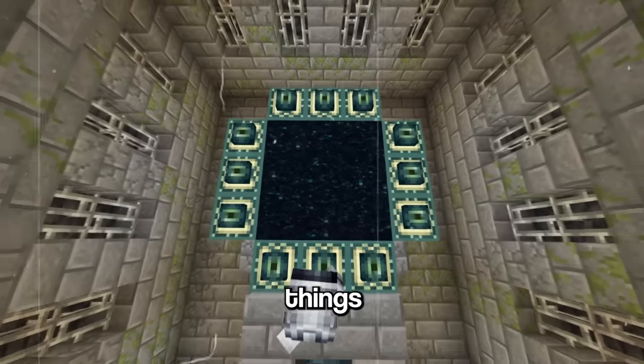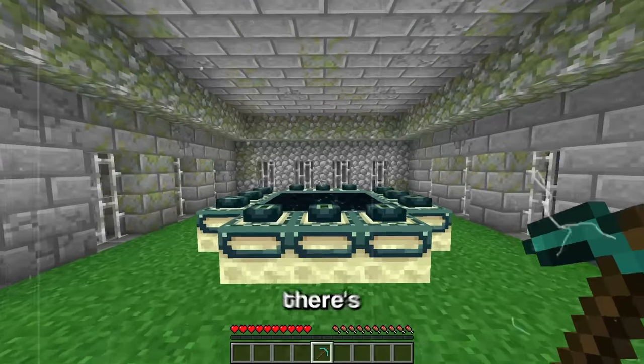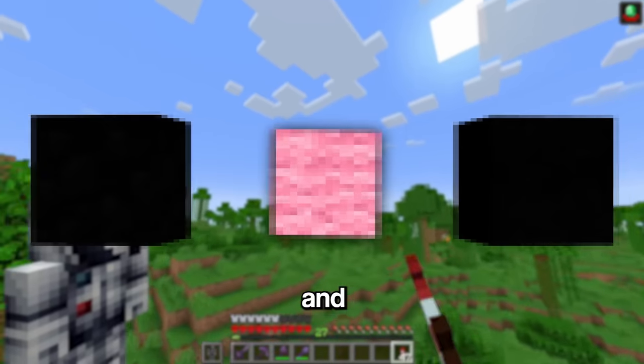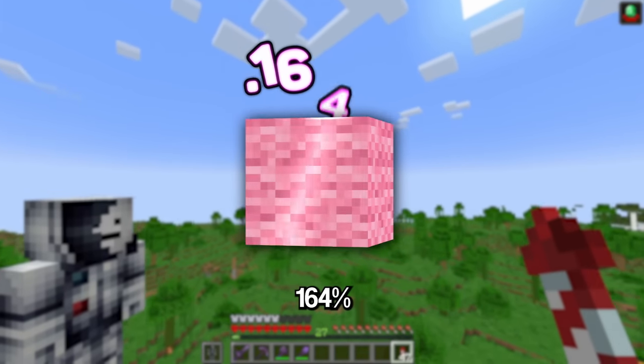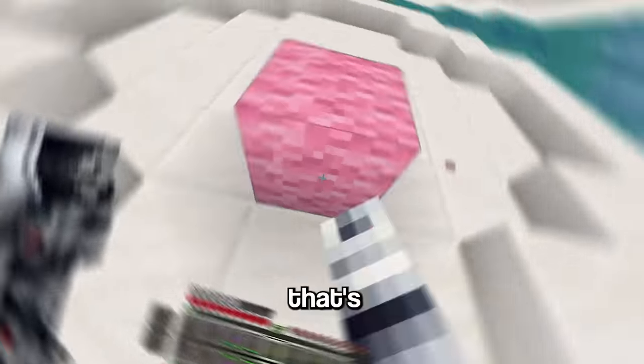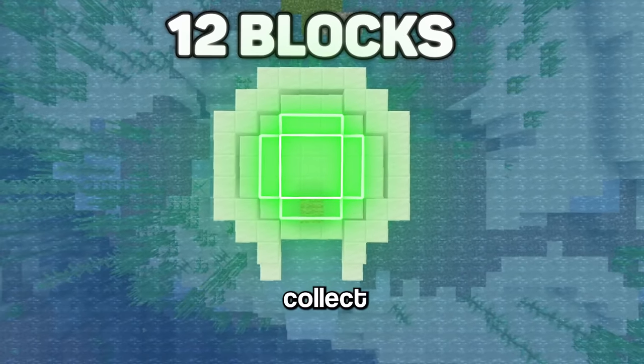The end portal is one of the most iconic things in the game, but ever since it was added there's been zero changes. So I'm gonna do Mojang's job for them and build an end portal out of the rarest blocks in the game. The first block on our list only has a 0.164% chance of spawning, and that's the first out of the 12 blocks we need to collect.